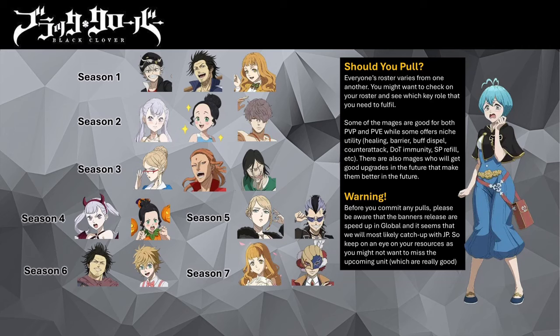Clover Academy Mimosa has the strongest AoE healing among the trio. Swimsuit Charmy has the strongest continuous healing in the game, while Party Mimosa has a dual healer and SP refill role if you get her LR enhancements. Being able to spam SP consistently is important, which is why Party Mimosa is one of the game's most valuable mages — provided only if you get her LR enhancements. Some mages are good for both PvP and PvE, like Swimsuit Gauche, Ceremony Charlotte, and Party Mimosa, with the latter two requiring their LR 2 enhancements.